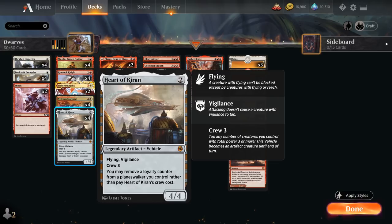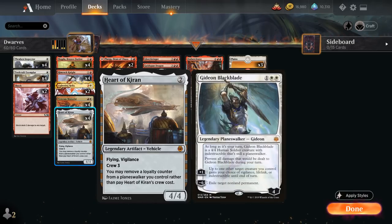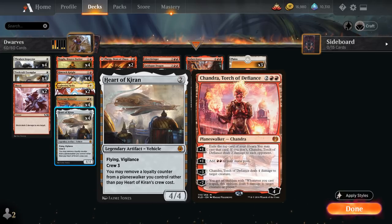We also have the full playset of Heart of Kiran as the other vehicle in the deck — a 4/4 legendary artifact vehicle with flying and vigilance and a crew cost of three. We can also remove a loyalty counter from a planeswalker we control rather than pay Heart of Kiran's crew cost. There are no planeswalkers in the main deck, although we could easily play one like Gideon, Ally of Zendikar or Chandra, Torch of Defiance.